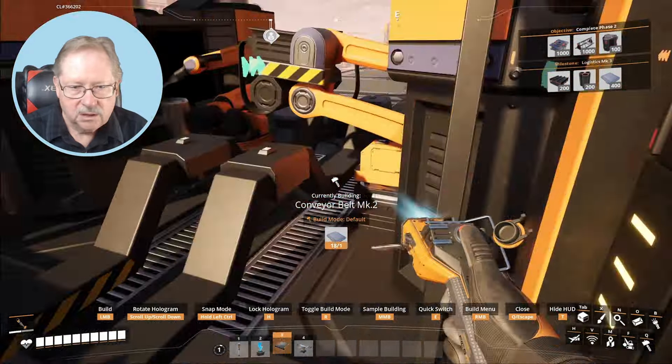I can simply remove these outer two that I just placed and just have the center one going. I'll have three constructors placed over here, each accepting the different inputs — mycelia, leaves, and wood — and they'll feed into the one constructor that will then receive it and make solid biomass. So: constructor here, bingo; constructor here, bingo; and constructor there, right in line. I like how it snaps to the grid — makes it so easy. I've got them lined up good.